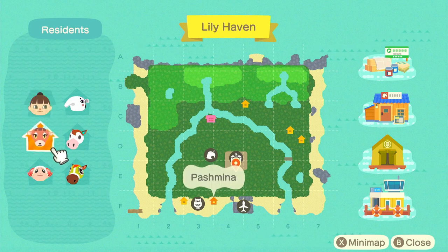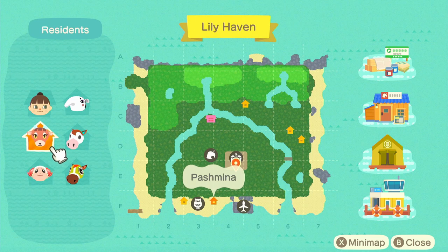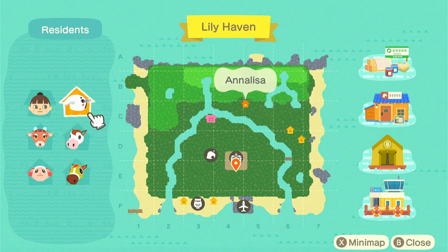We've got Pashmina and Dom — those are my starter villagers, and they actually ended up being perfect for a farmcore island, which I was really happy about. And then we have Victoria, who's peppy, Poppy, who is lazy, and Annalisa, who is normal type.